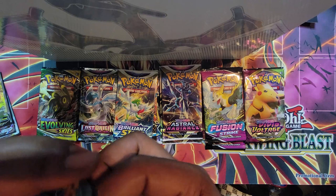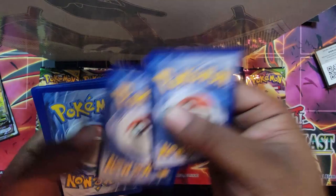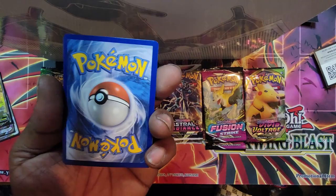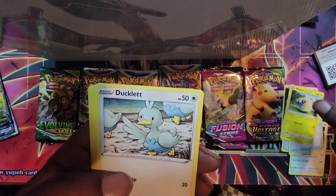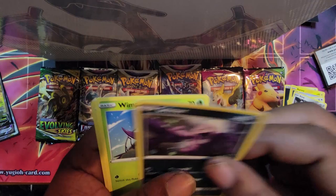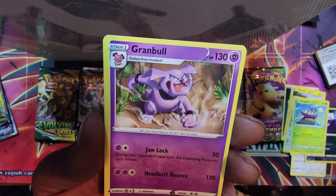I'm going to start down here — Darkness Ablaze, first pack. I'll be Charizard UPC. Let's go. Energy, Heat Energy, UrsaRang, Mareep, Ducklitt, Clinkang, Grimer, Wimpod. Reverse holo — Toxel. And Granbull. Okay, next — Vivid Voltage. Let's see if we get a Pikachu or something. I don't know what the chase cards were in these older packs — I wasn't doing this back then. Whatever we get, I'll be happy for it.